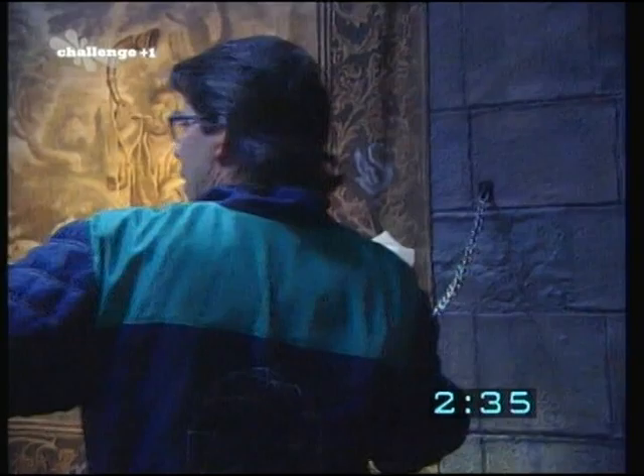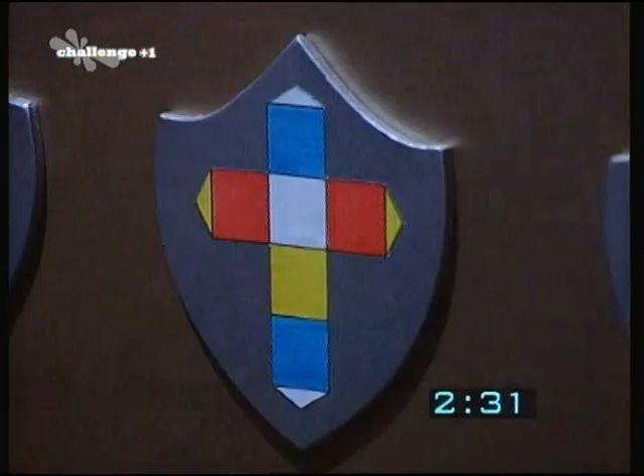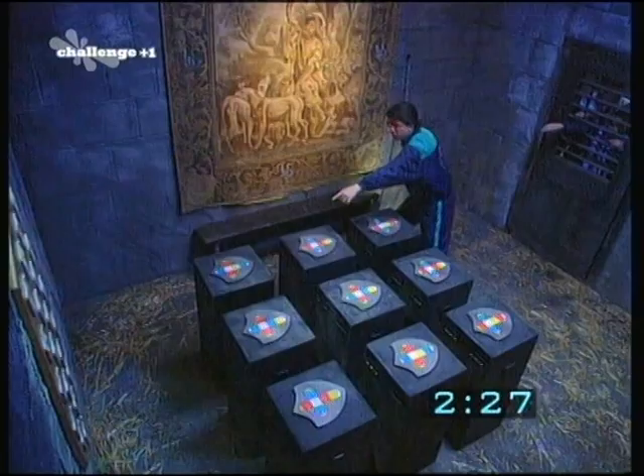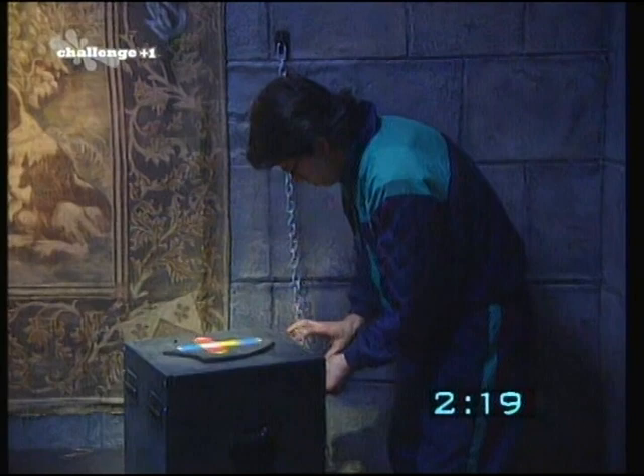Yes, it does. How? In what way? It's the shield pattern. Right, so what's the black one? And what is that black one? The black one is that one right there — it's got a blue top and blue at the bottom. It's that one right here. Pick it up and move it over to the key. Yeah, drag it to the key. You sure it's that one?